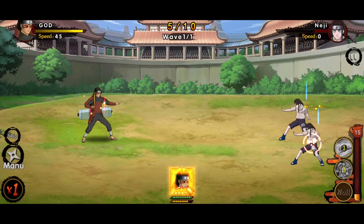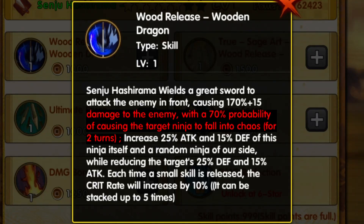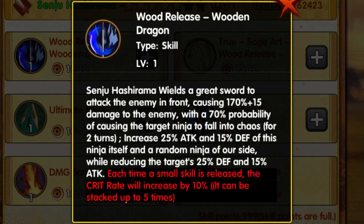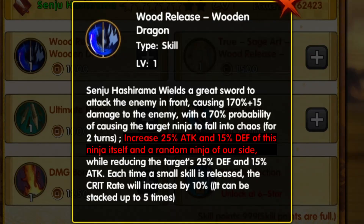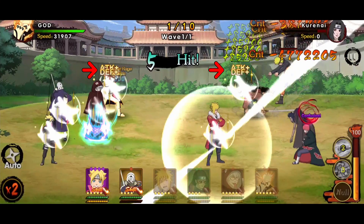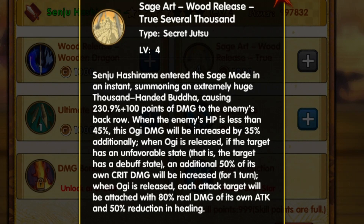Moving on — skill review. Dealing damage with his skill has a 70% chance to inflict chaos or confusion for 2 turns. Each time casting skill, he gains 10% critical rate, stacking up to 5 times. Then gains 25% attack and 15% defense for himself and 1 random ally, while reducing the enemy's 25% defense and 15% attack.